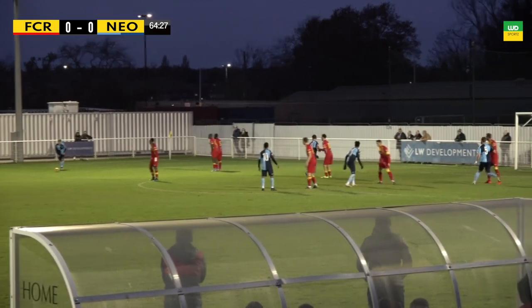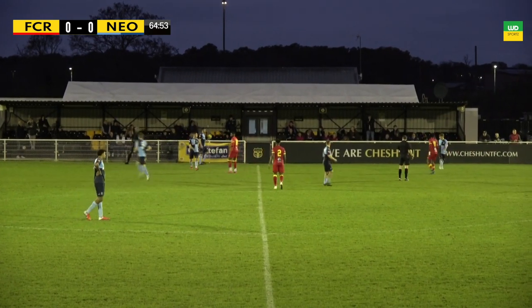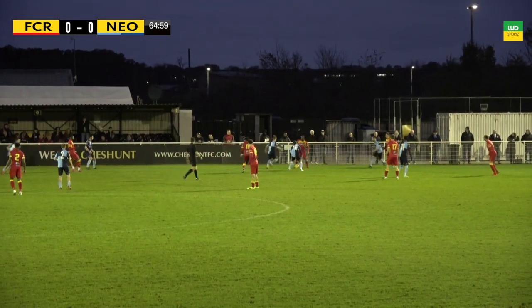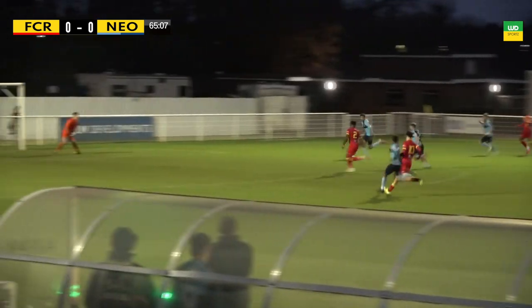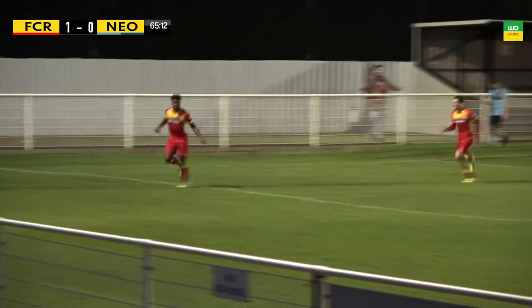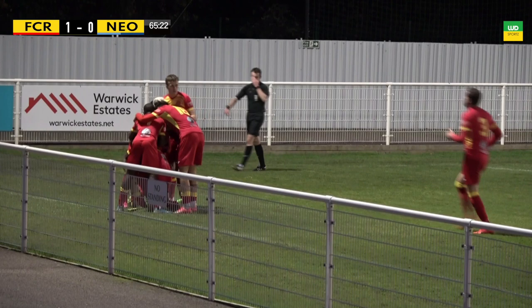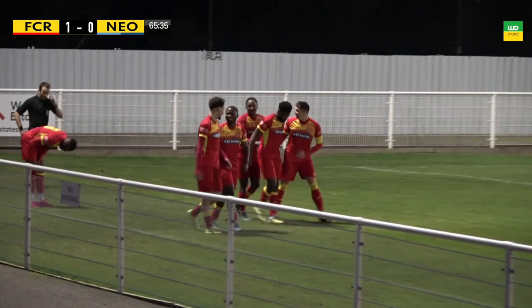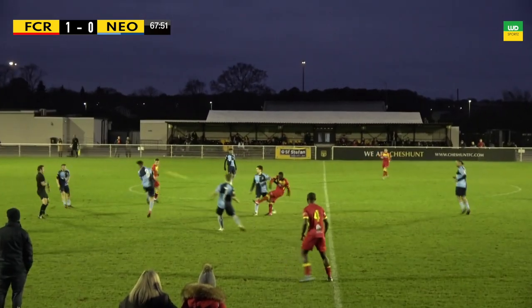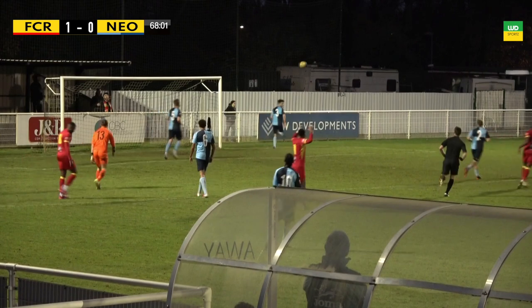Free kick in a dangerous position for St Neots Town — whipped in well, the keeper didn't quite get it convincingly. FC Romania find some space on the far side, they've got bodies forward — two to the left — and it's played in and there's the goal! Adenaiji, the number two, has got forward and scored to put FC Romania in the lead. Really well-worked goal — so busy on the far side, managed to find some space, two men in the penalty area, and it was Adenaiji — an unlikely goalscorer but a crucial one for FC Romania.